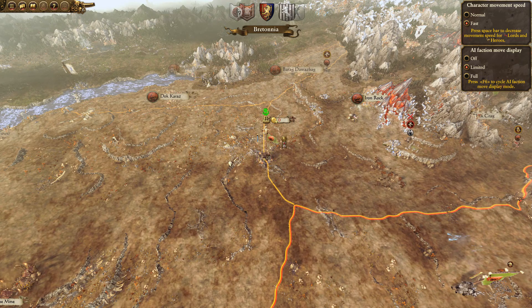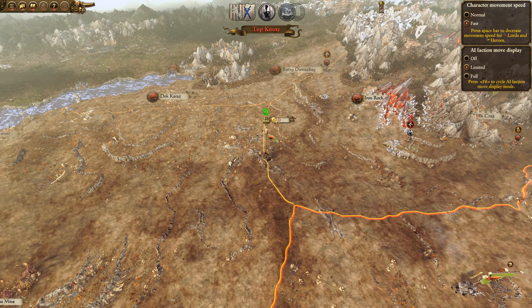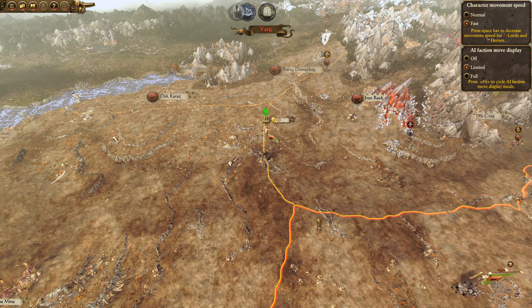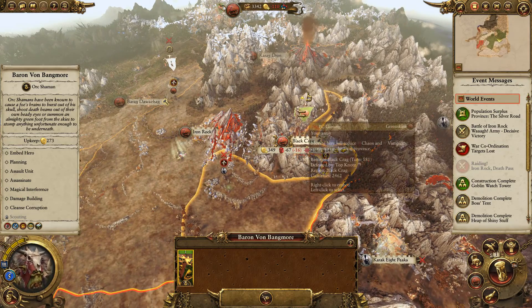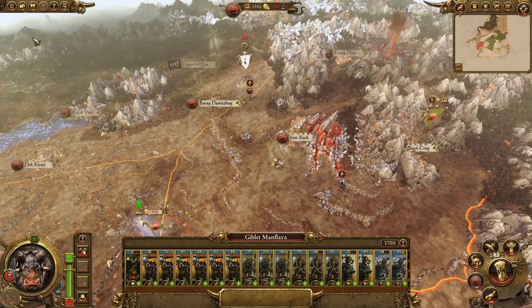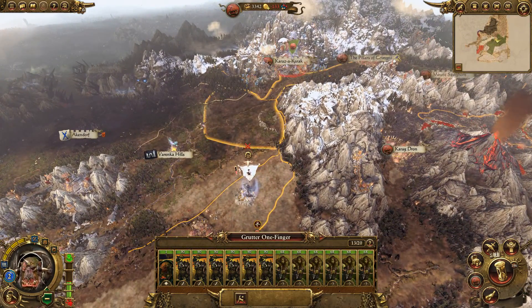I could probably send that wag army north to take this without committing troops from the other army. The downside of losing Black Crag is that's where all of our recruiting capabilities were — that's where we had all our high-level recruiting buildings, which is a pain in the butt.